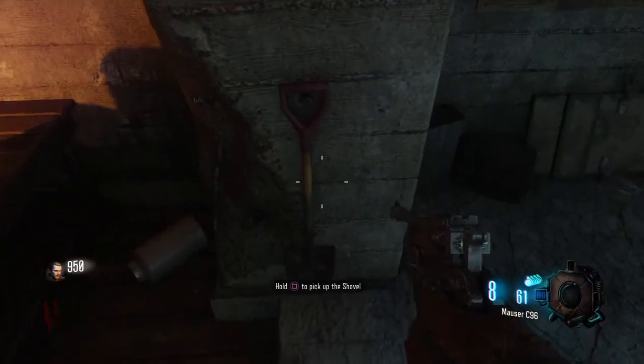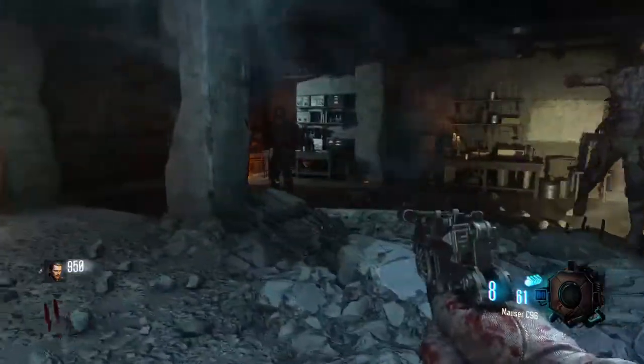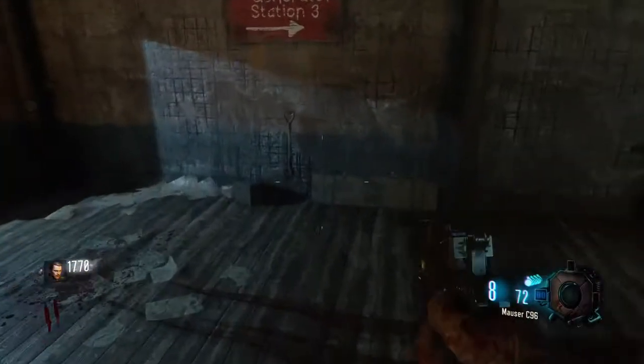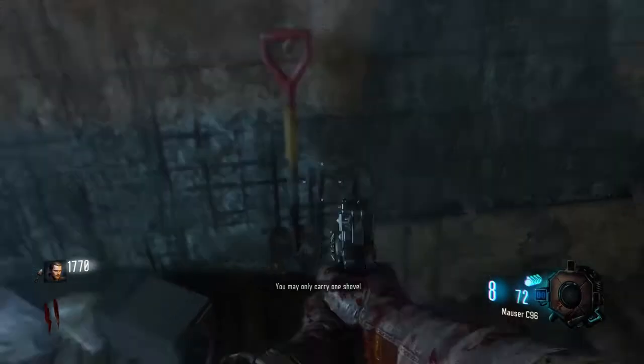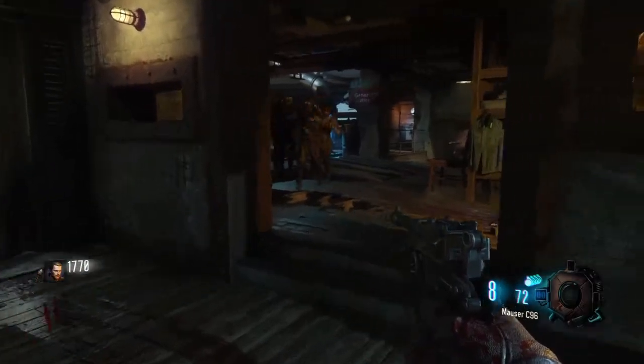The first thing you want to do is, as you start out in Origins, you want to grab a shovel. There's two locations at the start where two people can grab them — there's one over there where I just grabbed it, and then there's one over by the generator 3 door.